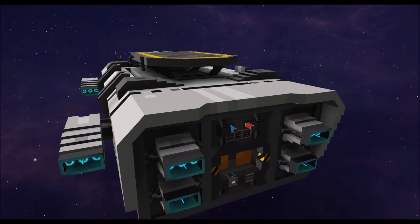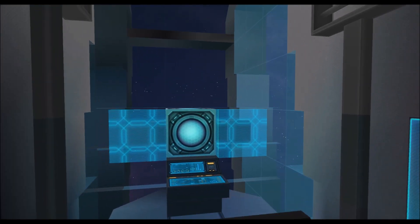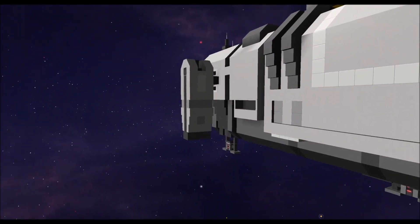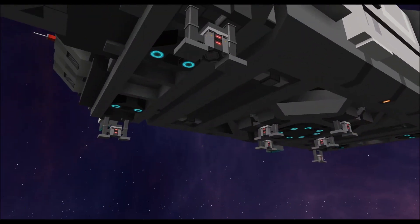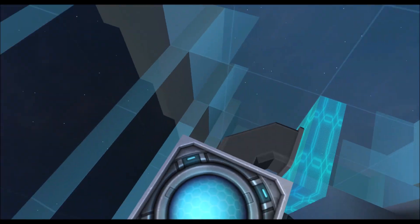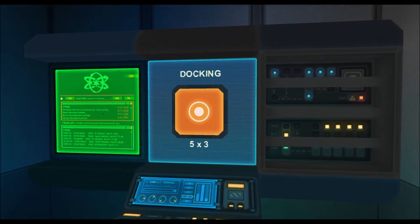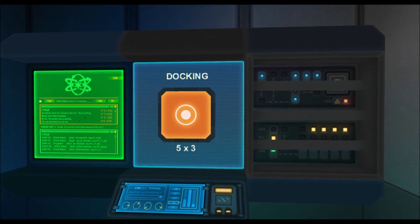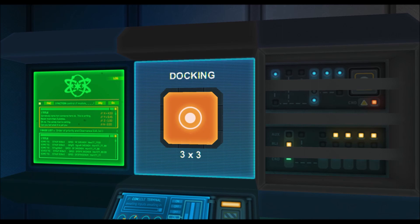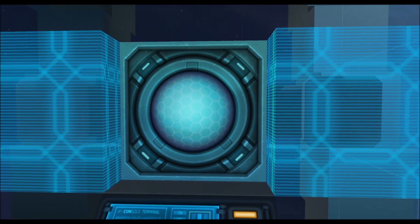I'll give you a brief tour of the interior since there are some nice interactive features. Here is the cockpit. On the side we have our landing gear toggle — if I press this, it rotates the engine pods to the bottom side, extends the landing feet in the middle and at the back, giving quite a nice stable footing for this ship. Over here we have a small control room for docking at the back.